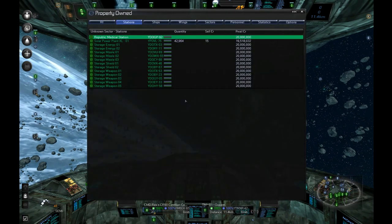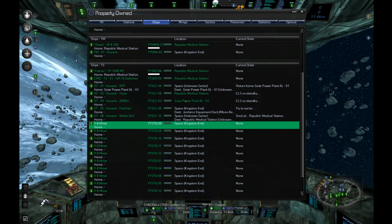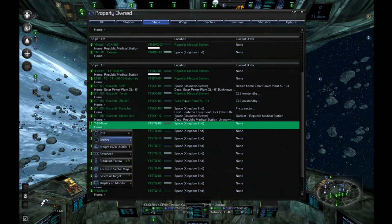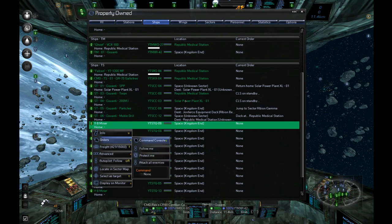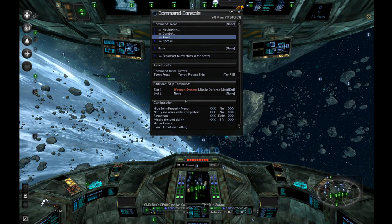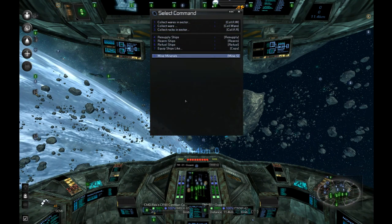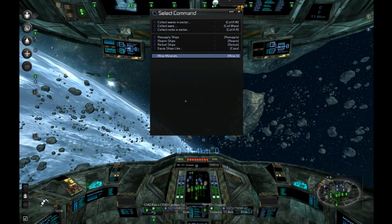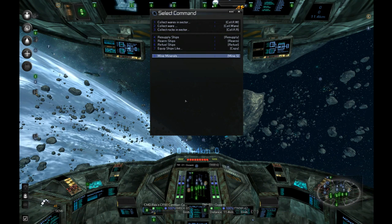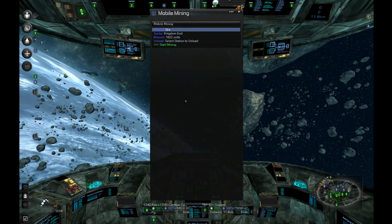Let's go ahead and get them started. It's been a while since I've done this so let me think through the menu. You want to make sure they have the special software - the ore collector, the mobile mining drill, and the mining scanner. Under special commands, let's go ahead and tell it to mine minerals.